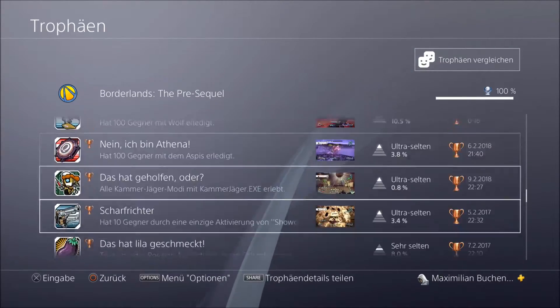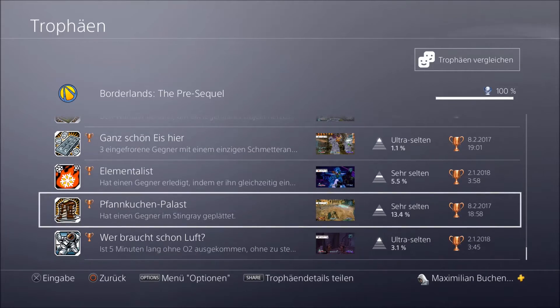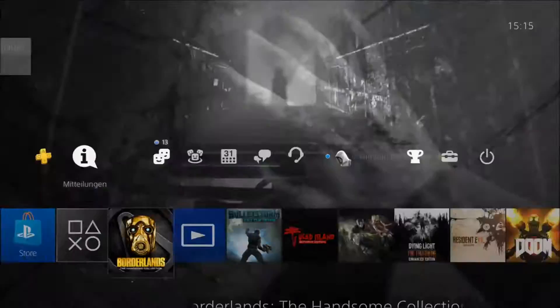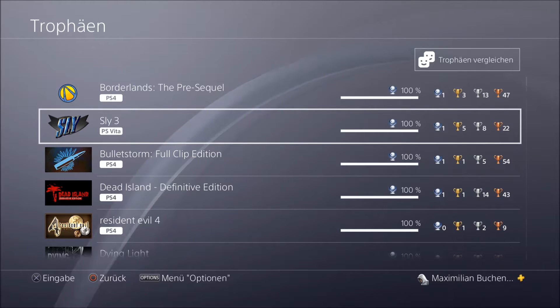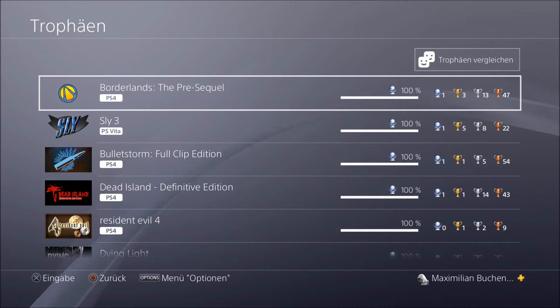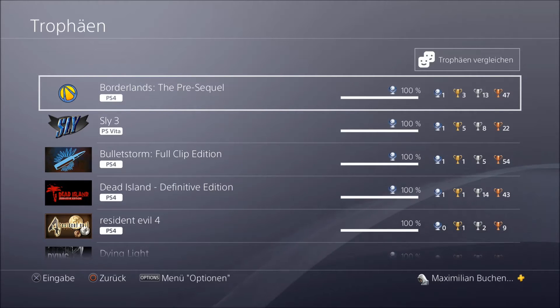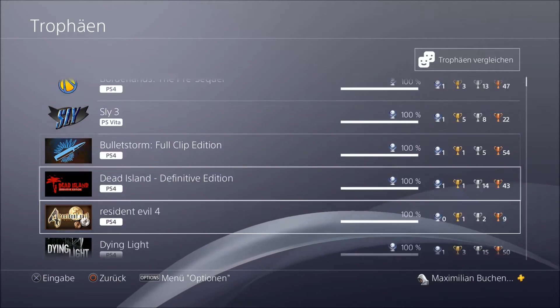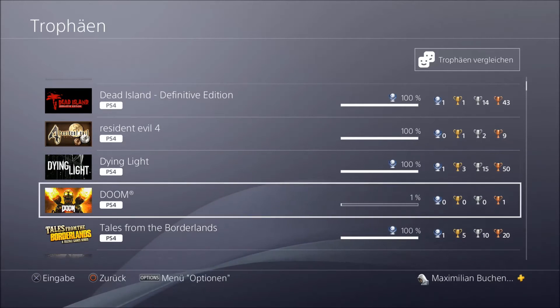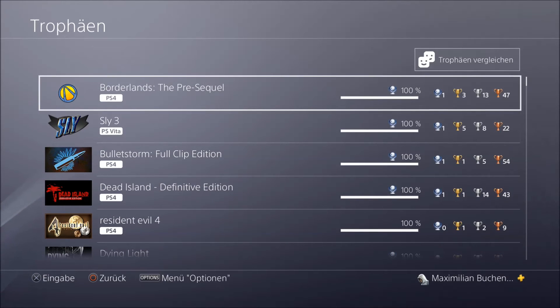Jetzt haben wir Borderlands Pre-Sequel auch endlich auf Platin – das hat ewig gedauert. Borderlands Pre-Sequel hat mich nicht so sehr gefesselt. Die Story war natürlich geil – empfehle ich euch jedem. Aber Borderlands 2 fand ich halt schöner. Sly 3 habe ich jetzt für die Vita auch fertig gemacht, aber Vita kann ich nicht aufnehmen. Borderlands Pre-Sequel auf 100%, natürlich auch mit allen DLCs. Somit verabschiede ich mich – wir sehen uns dann in der nächsten Platin wieder. Ciao.